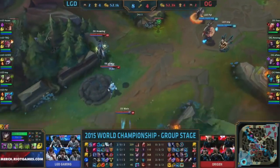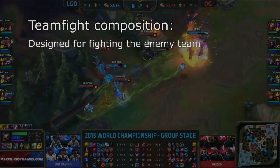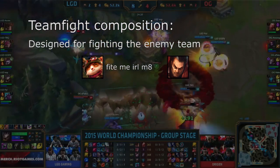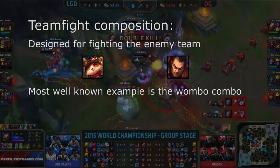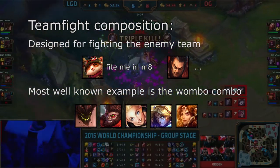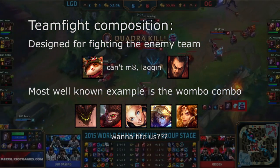So what is a teamfight composition? Well, if you haven't guessed already, it is a composition that is built around fighting the enemy team, typically in a 4v4 or 5v5 fashion. One of the most well known examples of this is the Wombo Combo. This is where multiple champions will have big area of effect abilities that can stack on top of each other and do insane amounts of burst damage to the entire enemy team in a short space of time.